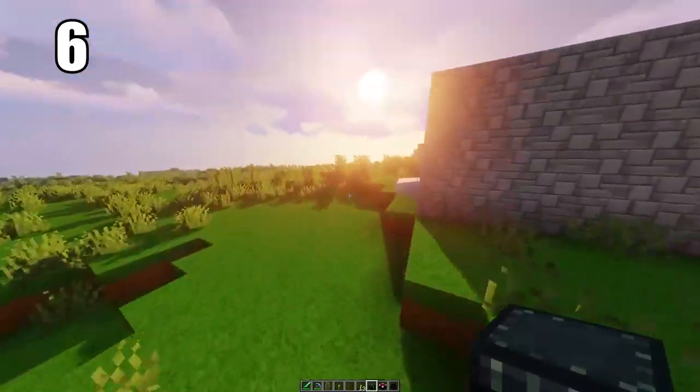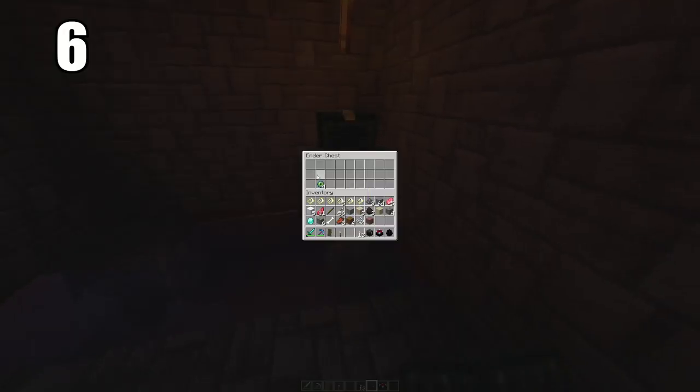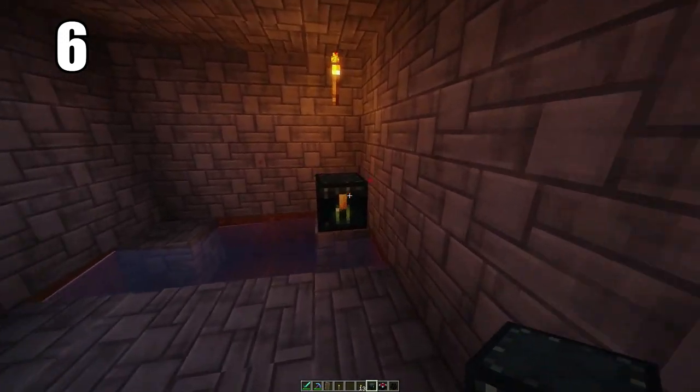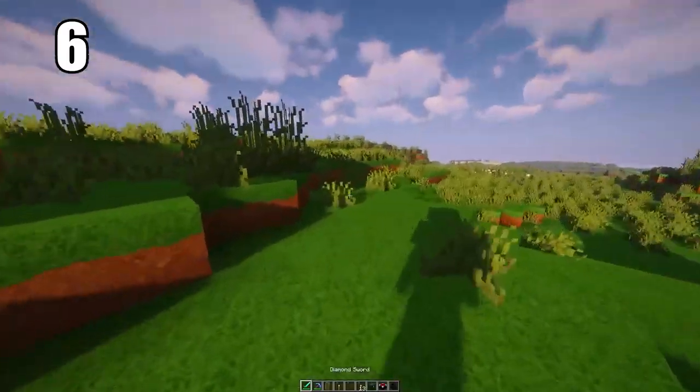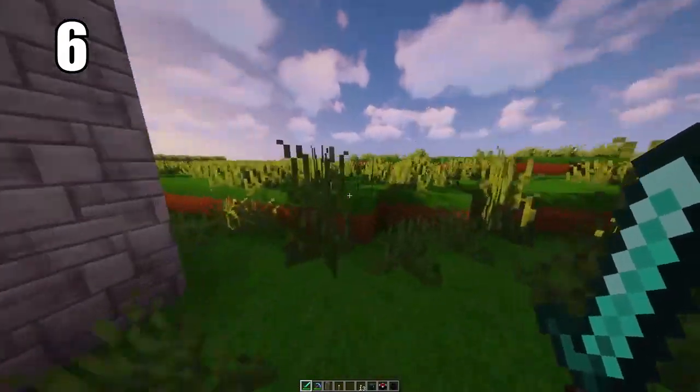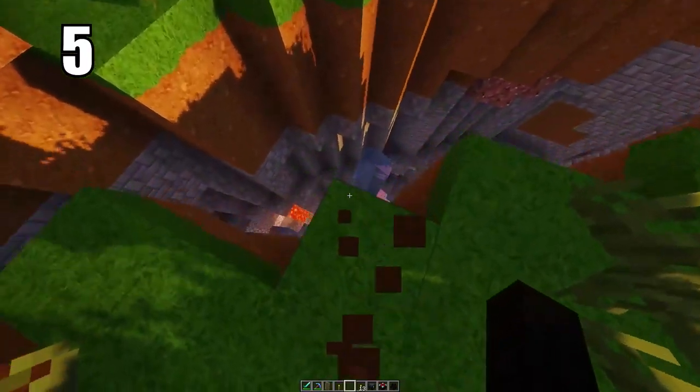Tip number 6 is keeping your ender eyes or anything extremely valuable in an ender chest. You can hide it somewhere in the world where it has basically no chance of being destroyed, and put the other chest in your safe house. Between these two chests there's a connection, so you can pull any items from either side. This is the best way to keep ender eyes safe — just in case one chest gets destroyed, you don't lose all of that progress.